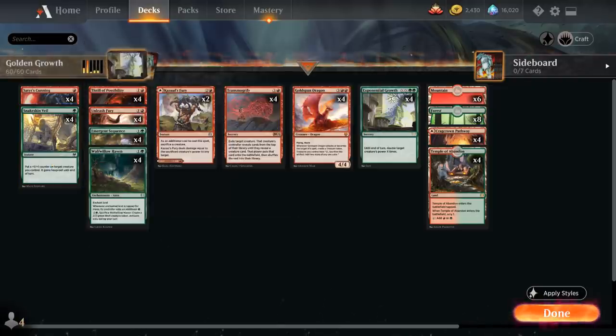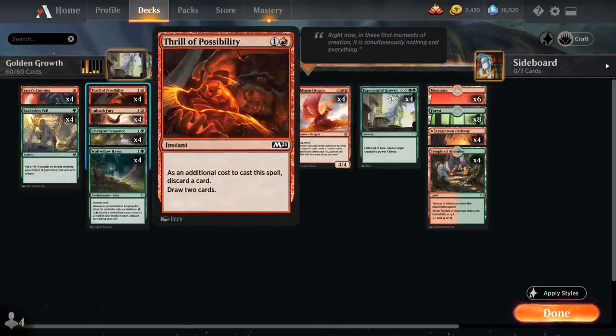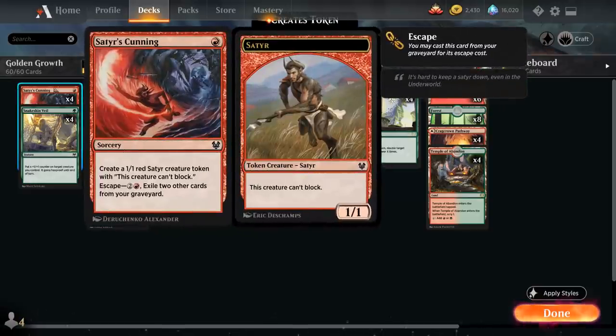At 2 mana we have the full playset of Thrill of Possibility — an instant where we discard a card to draw 2. This helps smooth out our draws when we have multiple Goldspan Dragons and no pump spells, or too many pump spells and no Transmogrify. We can also discard Satyr's Cunning and escape it later.